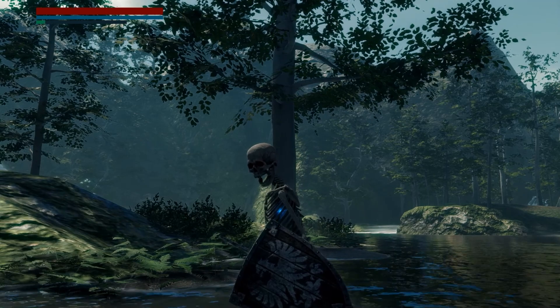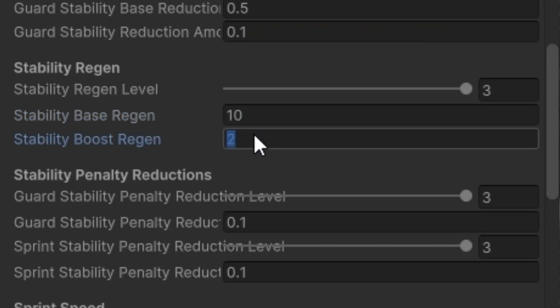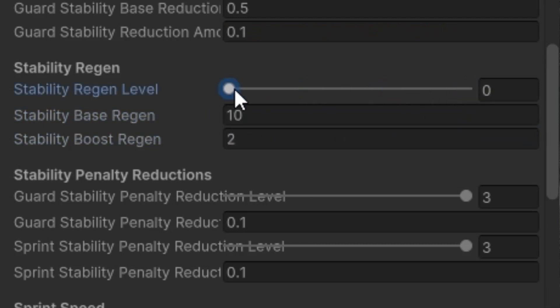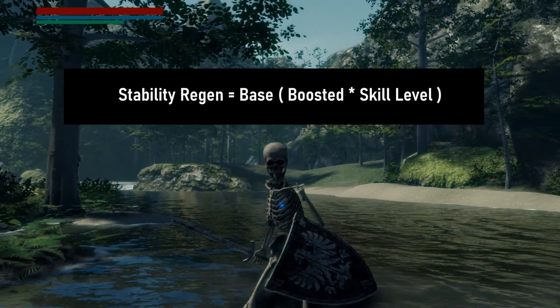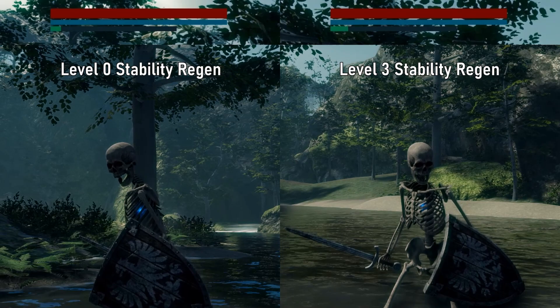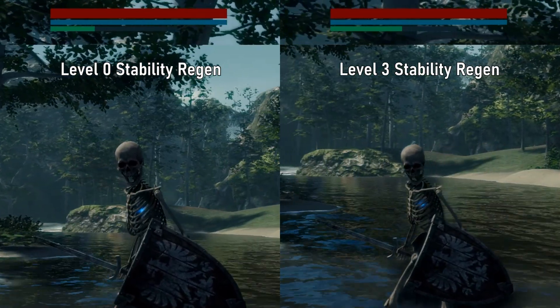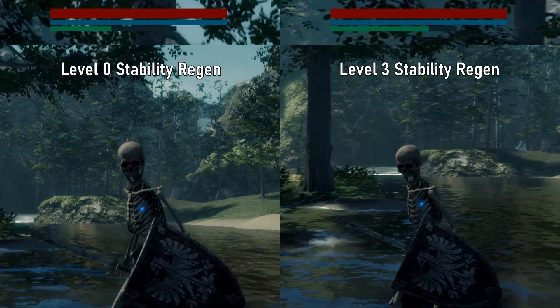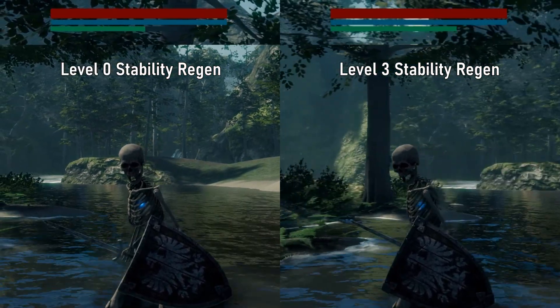Next, let's tackle an easy one — our stability regen per second. We just need a base value and a boosted value per level. Stability regen equals base value plus a boosted value times the level of the skill. Here's a comparison of a level 0 stability regen and a level 3 stability regen — you can clearly see the difference between a low level and a high level stability regen skill.